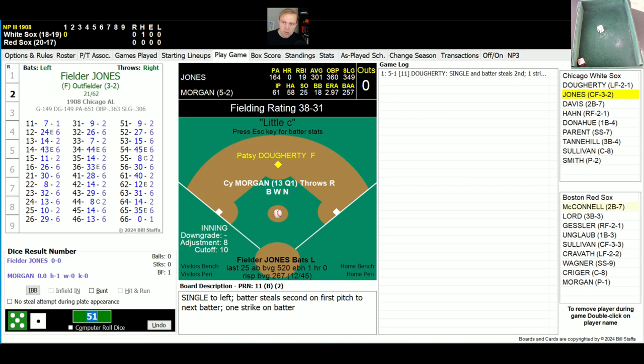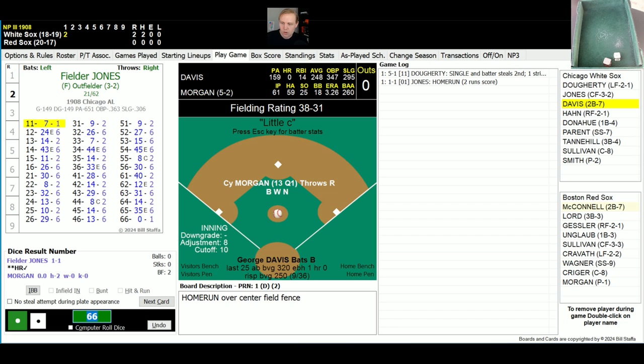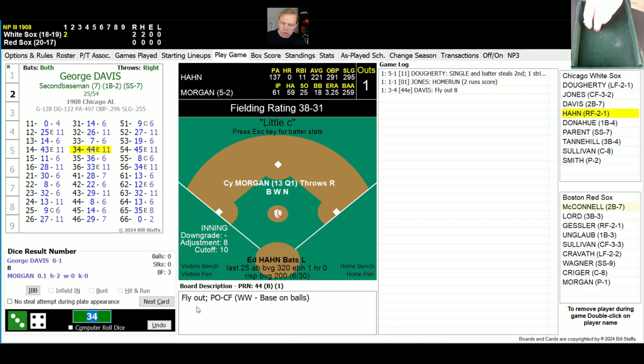Runner on second now for Jones. Jones is going to swing away — no need to bunt now. And the rule is 66. His second rule is an 11 for a 1, and that's a home run over the center field fence. What a way for Cy Morgan to start. His ERA is up to 3.26 as he gives up a dinger. It's 2-0 already. Here's George Davis for the White Sox — Hitless Wonders starting to hit. He rolls a 34 for a 44, it's a fly ball over center. Sullivan has that for the out. There's one away.